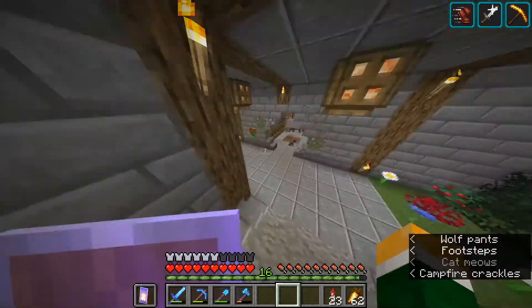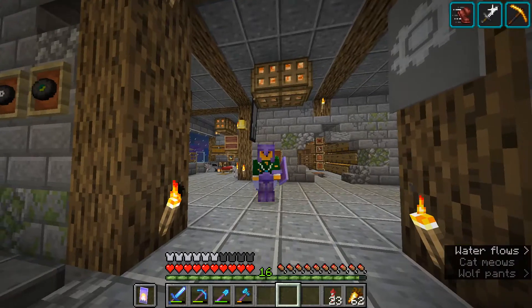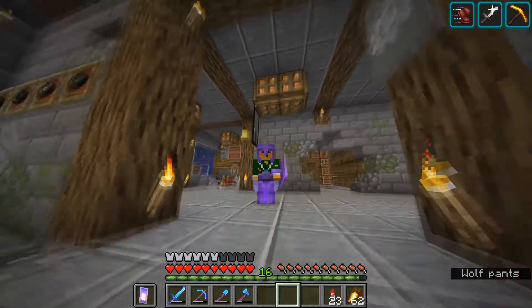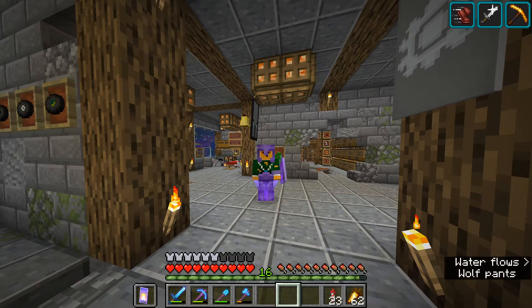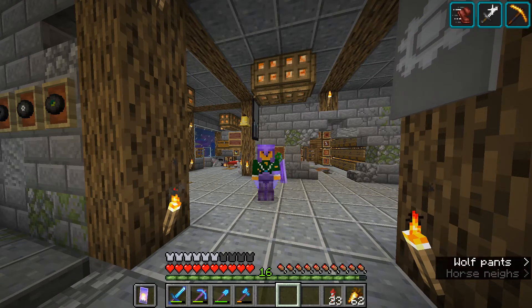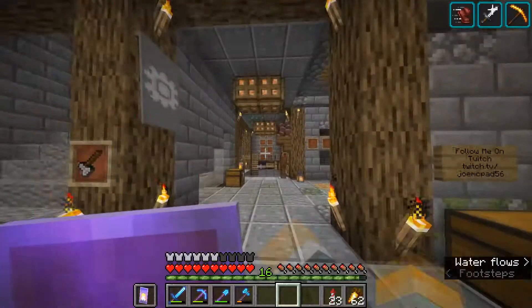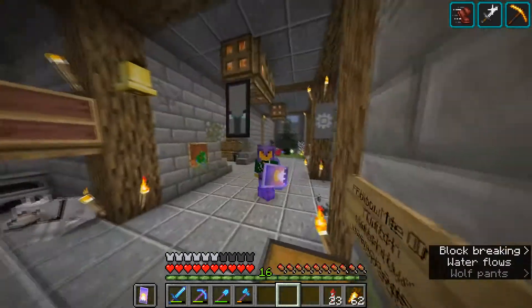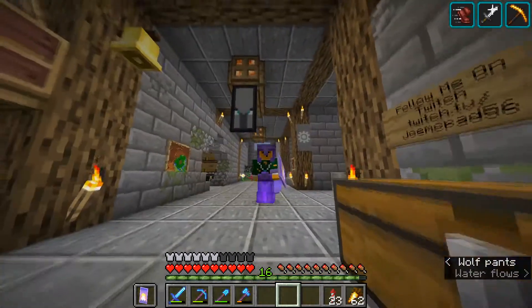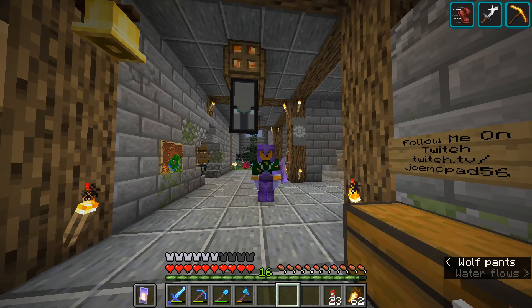I backed up my world by dragging it onto a USB drive — that took maybe 15 to 20 minutes because my world is almost a gigabyte. Then I loaded up the new snapshot, loaded my Minecraft world, and hit 'create backup and load' just to be safe. But all my worlds are 1.16.5 or lower, and they showed up in red with an exclamation point next to them.